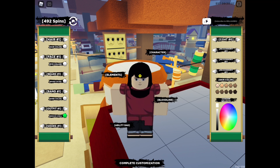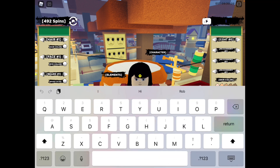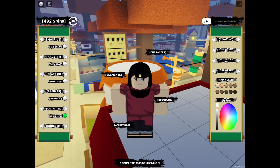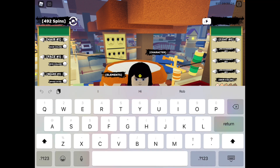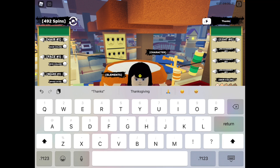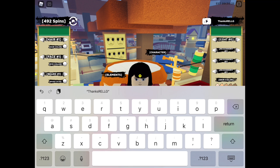For those who haven't redeemed them yet: it's capital R, capital E, L, L, and then small letter H, capital O, small letter U, S, E, exclamation point — RELLHOUSE! — and enter. I already used it and it's still working, and that should give you 45 free spins.